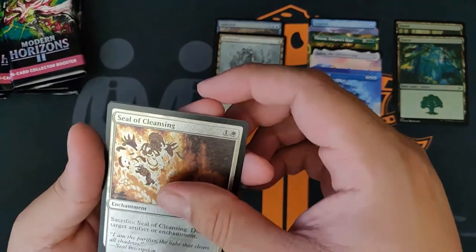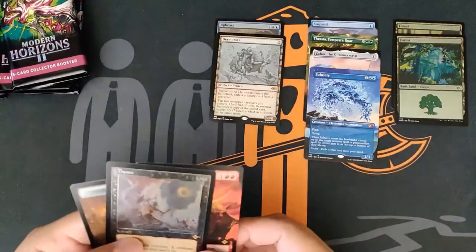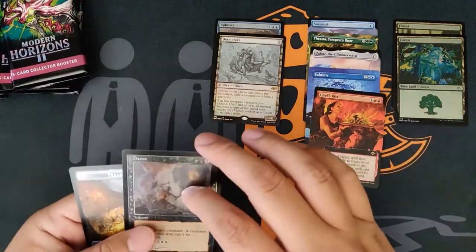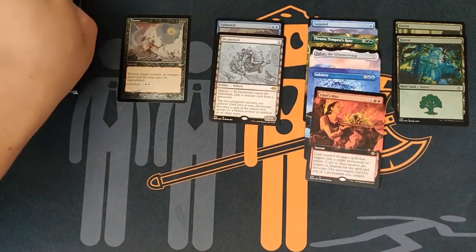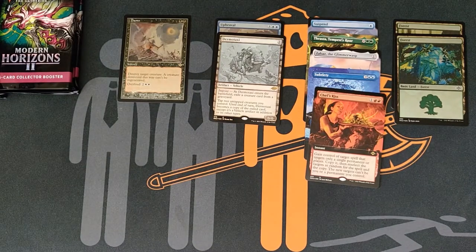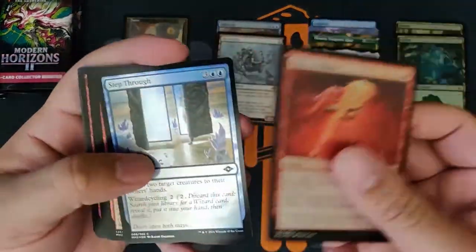Soul of Cleansing for our foil etched, and — the chef's kiss — Damnation. How are you guys feeling about Damnation? It's six mana, but I guess I like the mode of just destroying one creature. But then you can overload it for four more. We'll see about that.